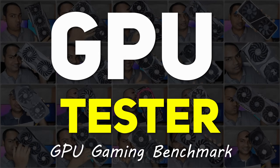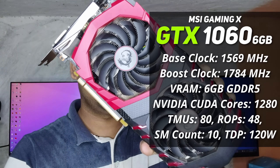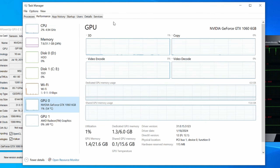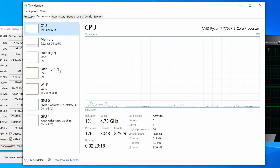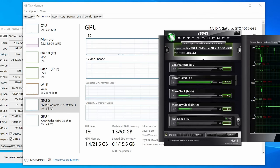Hello guys, welcome back to GPU Tester. Today we're going to be benchmarking the GTX 1060 6GB. I have the MSI Gaming X variant of the card and you can see the specifications of the card on the screen. You can also see the specifications of the test bench I'll be using to benchmark this graphics card.